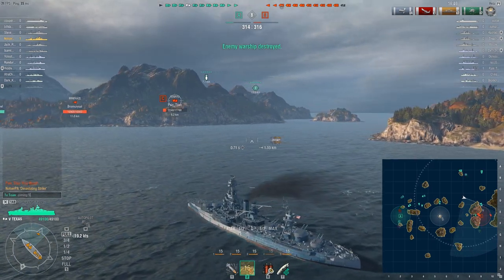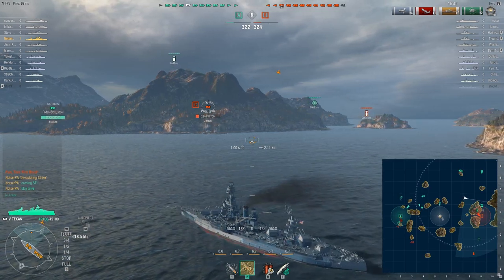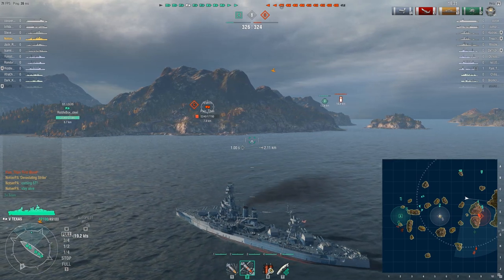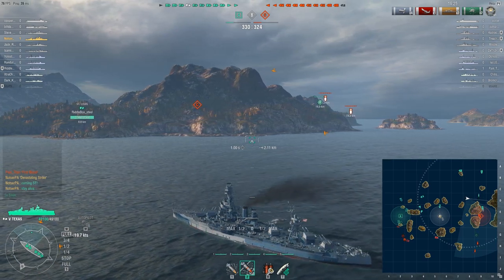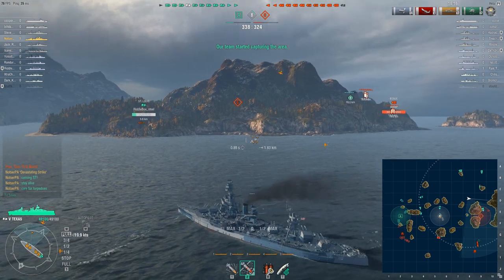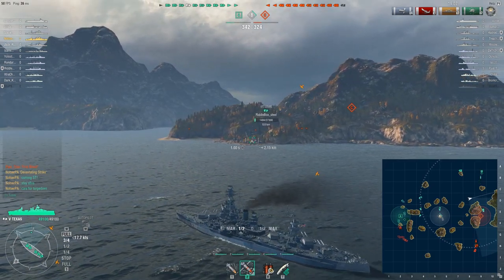The friendlies have captured A. I choose to go to C — my teammates needed me. We lost the destroyer and we're probably going to lose the St. Louis. If I can help take out the cruiser and the destroyer, we could capture C. Maybe move south and take on the Bogue, which will be attacking this flank primarily. The AA is great for self-defense — keyword, self-defense. The range is really bad, around 4.5 kilometers with advanced firing training. Unless they're attacking you, it's really hard to make use of the AA on the Texas.